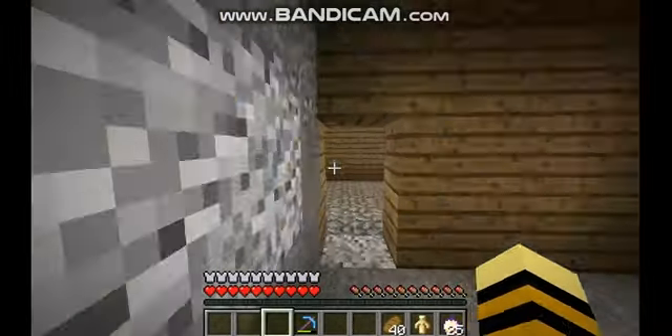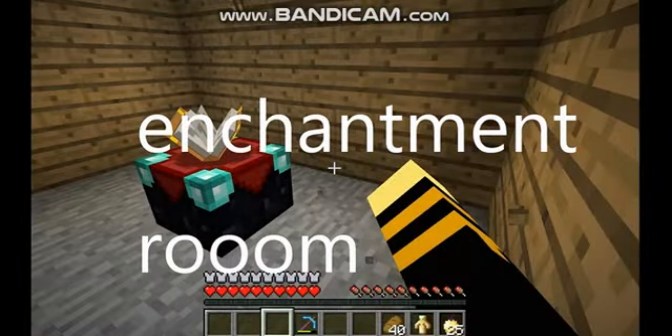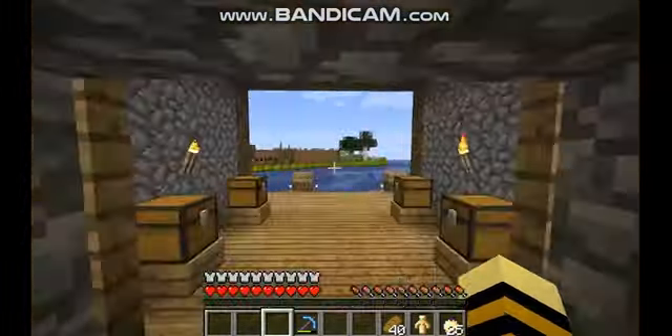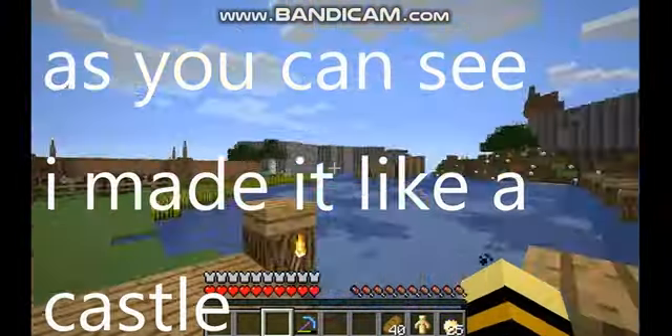This is my enchantment room. I'm getting bookshelves soon — I'm not really stacked to be honest. I've got quite a few diamonds but that's really it. I kind of made this like a castle, as you can see.